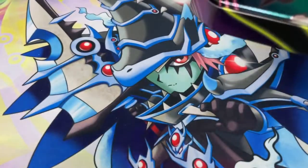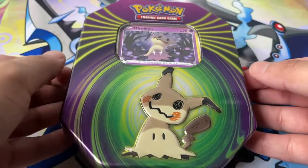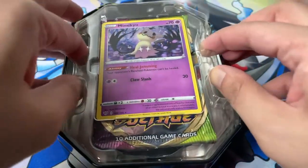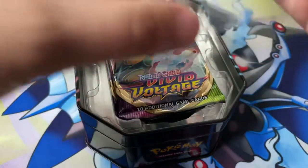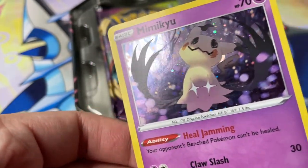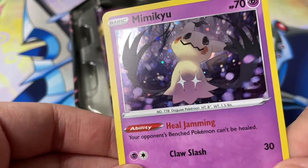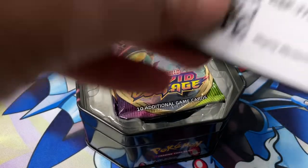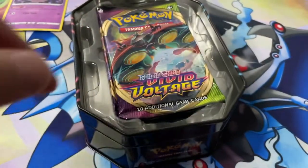These tins you find in Walgreens and Rite-Aids are not to be slept on — you get some good pulls from them. So we got this cool Mimikyu holo. Love the holo pattern on this, very nice. Way better than the current Sword and Shield holos we get. And here's a code card — this should give you the Mimikyu card. Let's take a look at our packs.